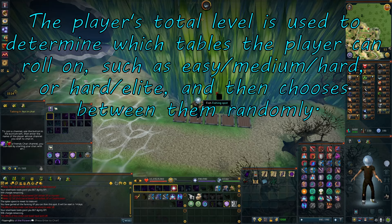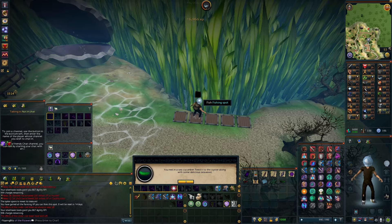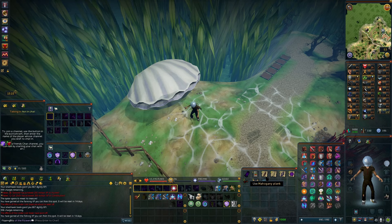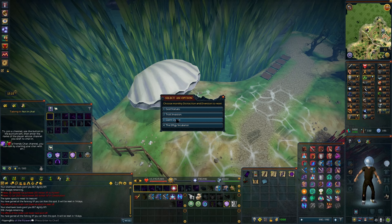You get a hard clue reward from the oyster, and you're able to use a monthly D&D reset token in order to do this twice, so it's not only good money if you get lucky. You get the sea cucumber, then you'll feed the oyster. I believe it's a hard clue reward, so you can get dyes from this — very rare, and I've never had one. But it's also very good XP.